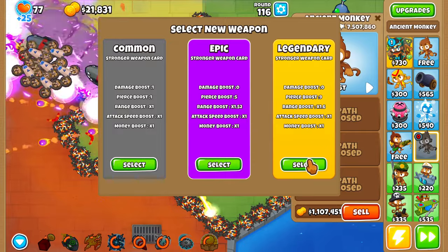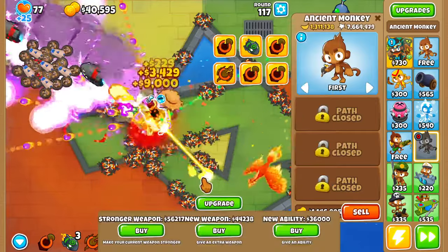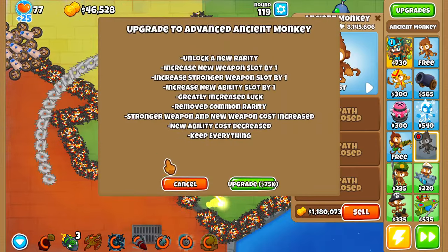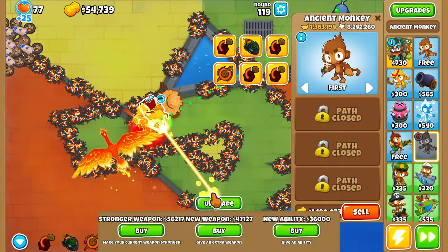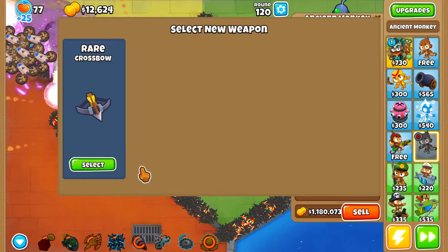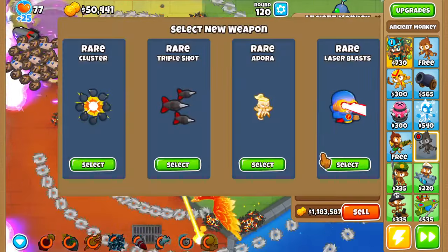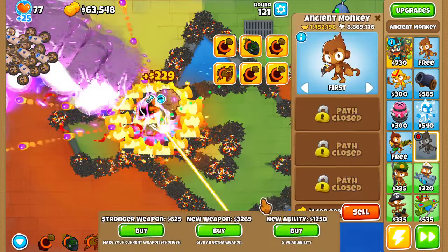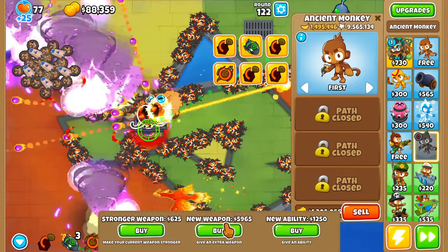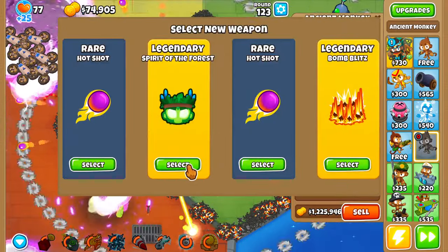I'm trying to get to a pretty insane amount of money-making at this point. There's a threshold where you generate more money than you're spending, but I've only really hit that with the advanced Ancient Monkey. So I'm going to save up the 75k, get the advanced Ancient Monkey, and then keep doing the same thing. XXL trap, Century Champion, Spirit of the Forest — why not? Super Brittle, Destroyer — sure. Let's keep stacking upgrades.